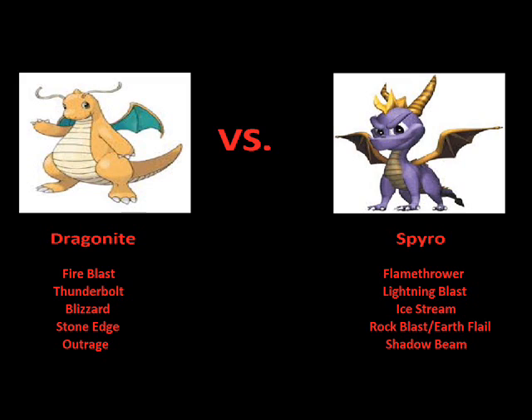Now we move on to the electrical attacks: Dragonite's Thunderbolt versus Spyro's Lightning Blast. Dragonite's Thunderbolt, throughout the generations, shoots a stream of lightning that does very, very much damage to the opponent and could cause paralysis. So if Dragonite gets lucky enough to land a good blow on Spyro with the Thunderbolt, Spyro may end up paralyzed and unable to fight.